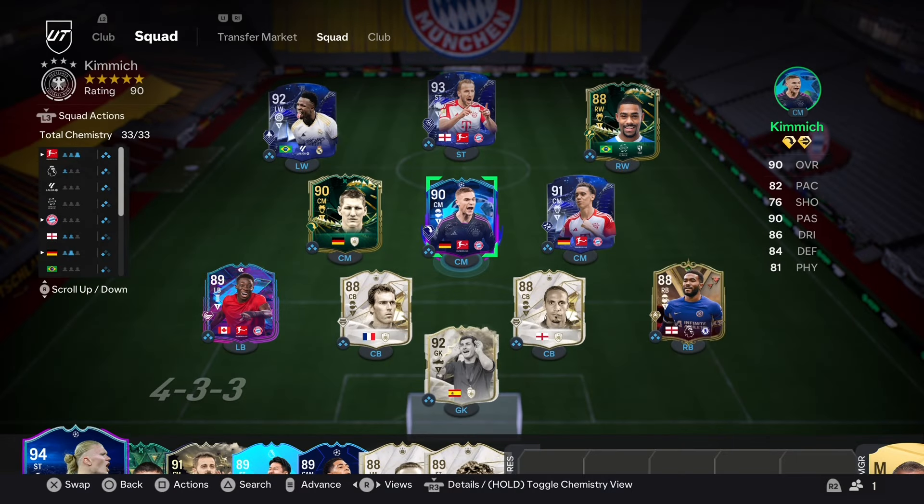The Road to the Knockout promo has brought us some great cards, and already the first SBC, Joshua Kimmich, looks absolutely cracked. We're going to be reviewing him today.